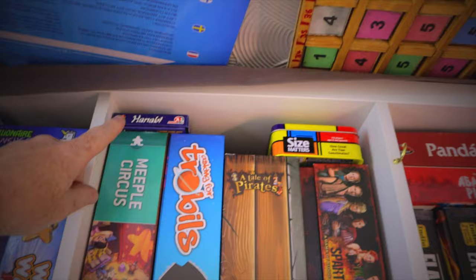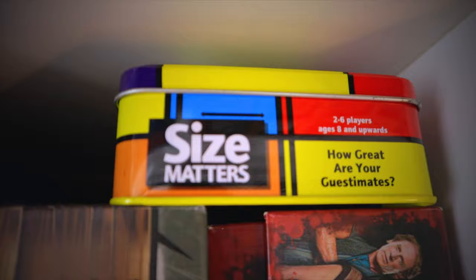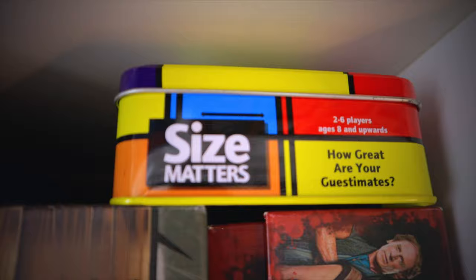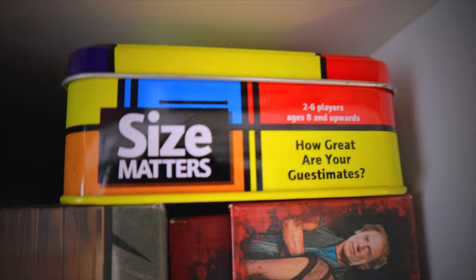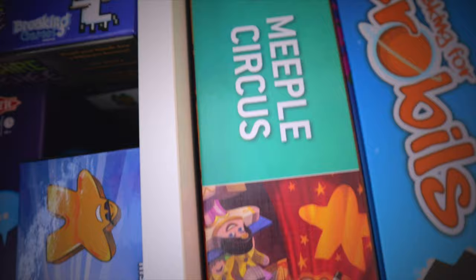Up here we've got Tabletop Curling — a wonderful game, really good for kids. Hanabi is Antoine Bauza's Spiel des Jahres-winning tiny card game, to do with fireworks. It has an unusual mechanism where the cards in your hand face away from you. Size Matters was a gift for sentimental reasons but it's just one of those crappy card games you get from Hamleys. Meeple Circus is a wonderful dexterity game — get the expansion, it adds so much. You practice your circus act and then perform it in front of everyone.